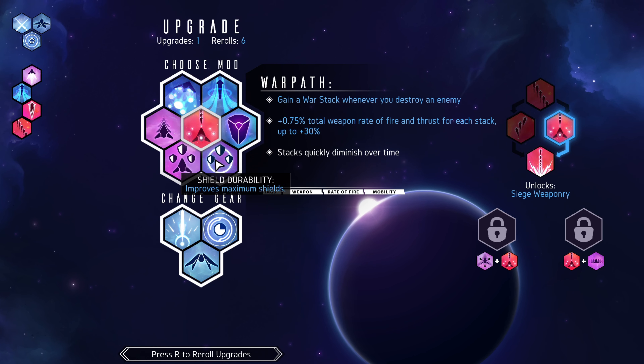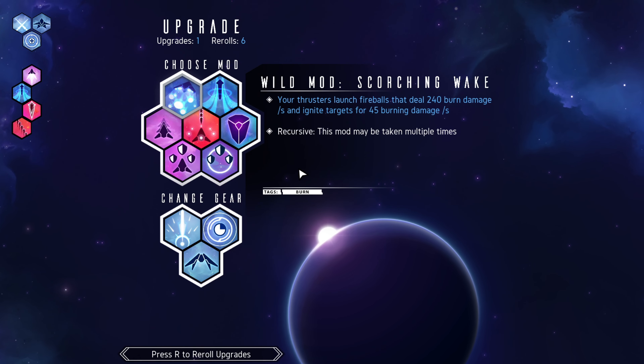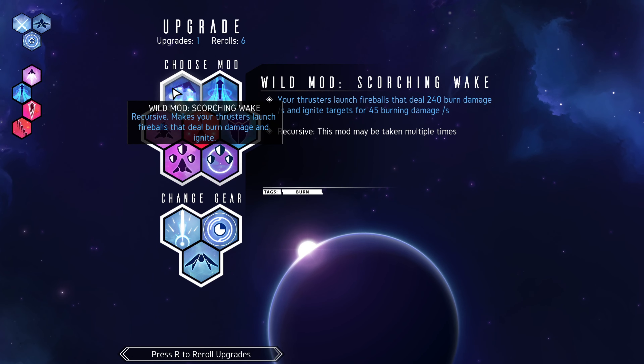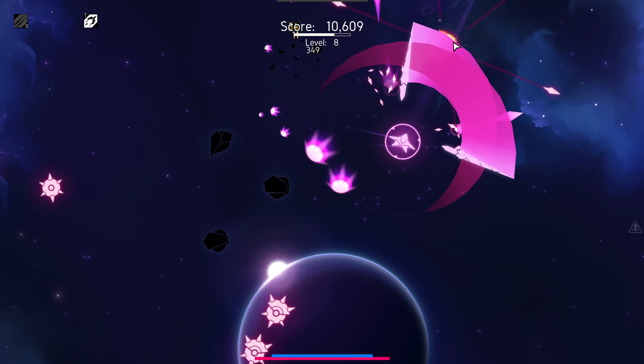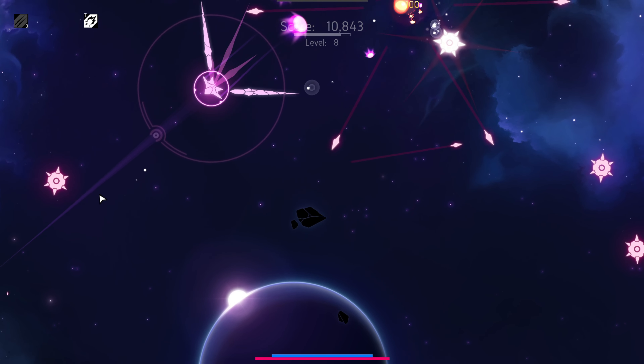What do we have here? War pass, scorching wake — I'm kind of tempted to get scorching wake. Your thrusters launch fireballs that deal burn damage, and it can be taken multiple times. Sure, why not? Just a little bit of random fireballs going on behind me as I fly around. That could work out pretty nice.